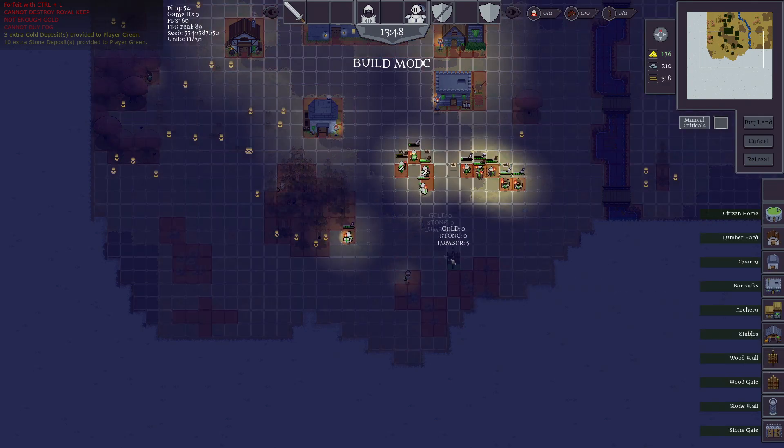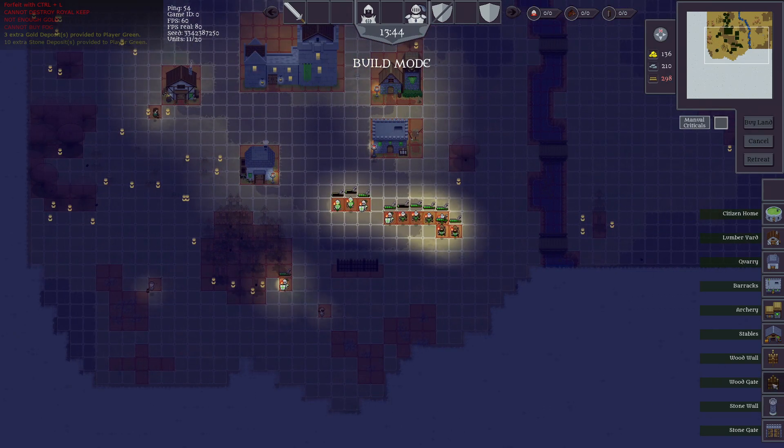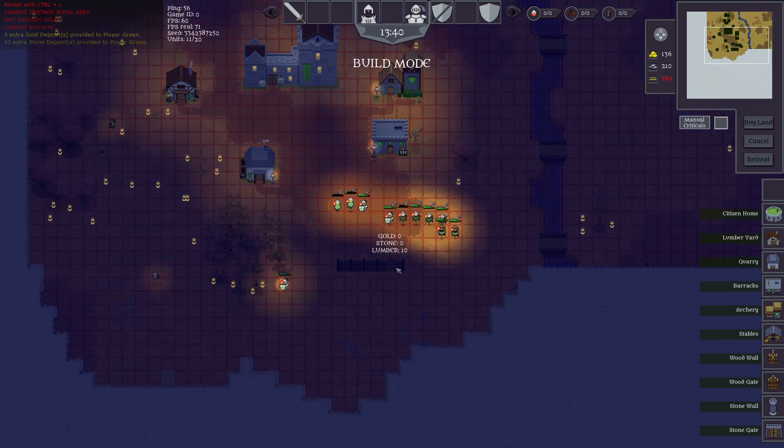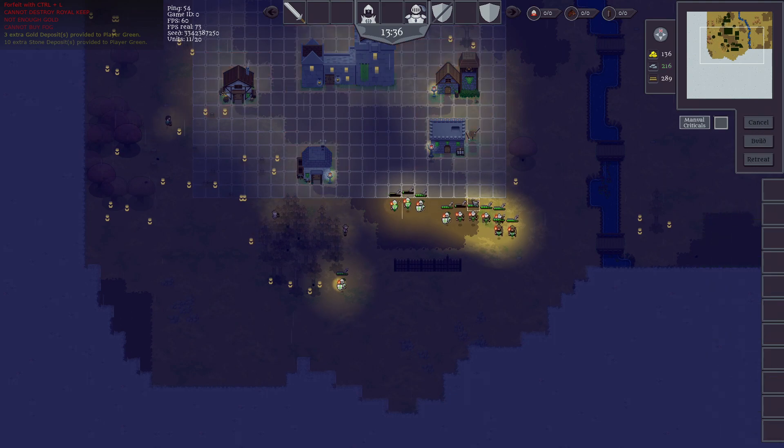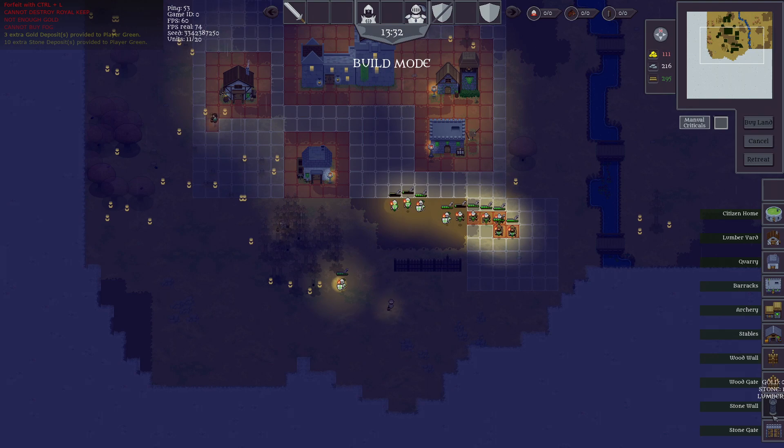We've also added and finished wooden and stone walls and gates. Wooden walls can be placed in any territory that you've seen but not claimed by the enemy. However, stone walls and gates must be placed within your own claim. Gates must be placed between two walls of either type to be placed. Only your troops can move through the gates and they will automatically open and close.